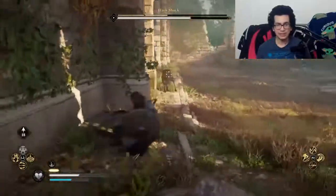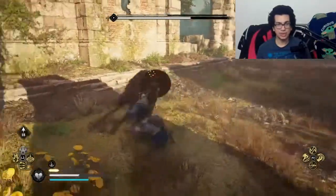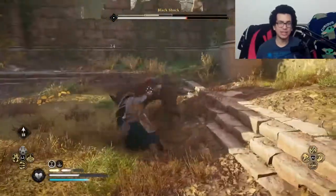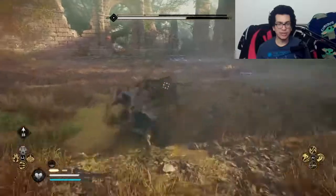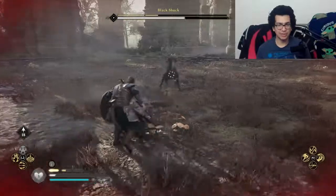This fight is not that difficult, it just takes time and being patient. He does run away and you've got to focus on parrying and getting his armor down. Once you get the armor down, it's pretty much easy — just avoid his jump attack.